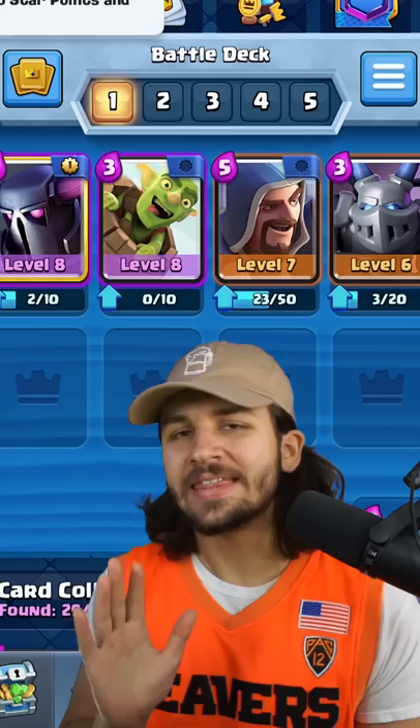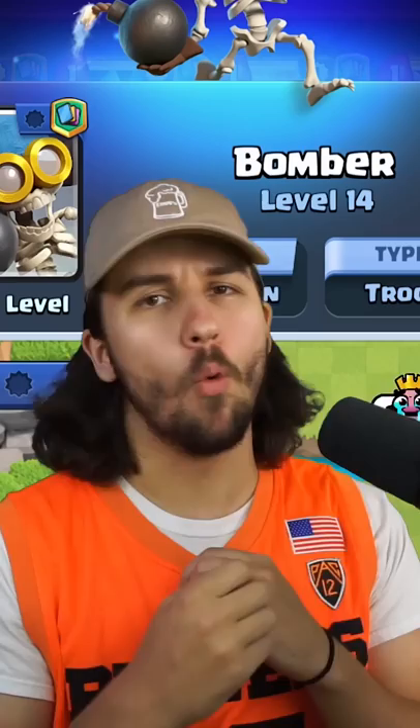Now for our air defense, let's go with Harry Potter and the Mega Minion. Now for our ground troops, let's add a couple more cards that can bait out our opponent's spells. Skeleton Army and Bomber, welcome to the team!